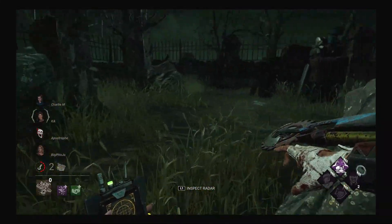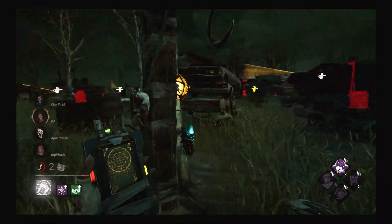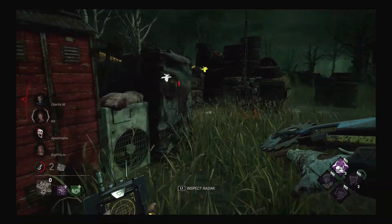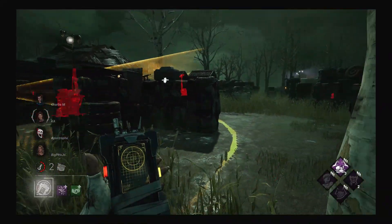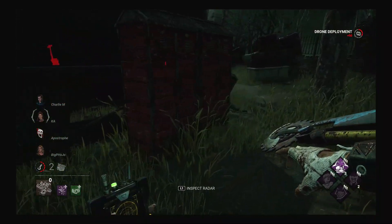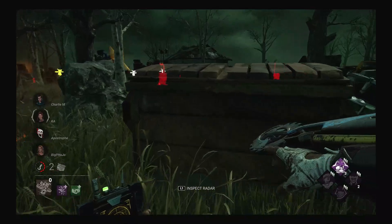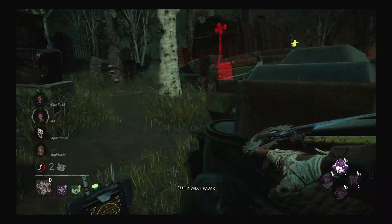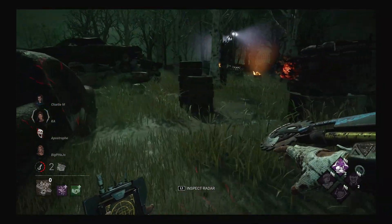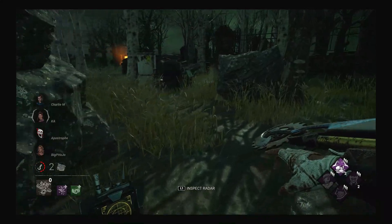I notice someone over here because they just cleansed this Hex Plaything totem. I can't find the person so I'm going to redo that totem. Hex Pentimento is going to slow them down even more. Now I know someone failed this generator, so someone's over here, but I've got to figure out where they are. I look in a locker — I don't know why I did this, because when someone's in the drone radius they get scanned by the drone even in the locker. Everyone is just hiding because they don't want to get caught. Also, we have no more Hex Plaything totems, so no one's oblivious — they can definitely hear my terror radius.